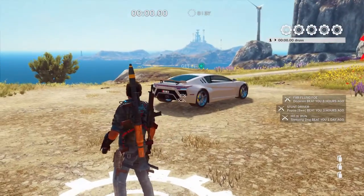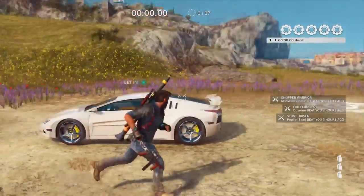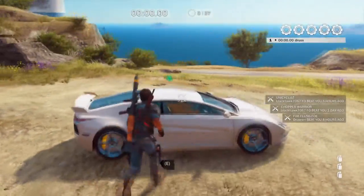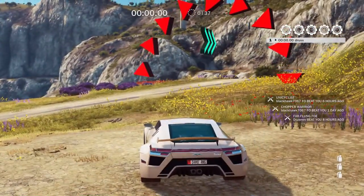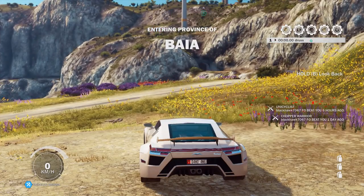There are two cars in Just Cause 3 that have max speed: the Vertilion 3, which is covered in another video, and the one today — the Mugello Vistosa. The Vertilion 3 has a little bit more acceleration, but both of these cars will reach 300 kilometers an hour. You don't have to do the challenge — just start it, quit the challenge, and you'll keep the spawned vehicle.